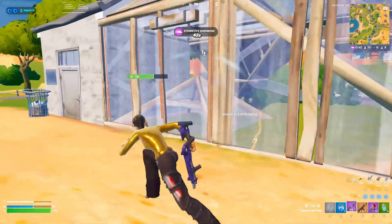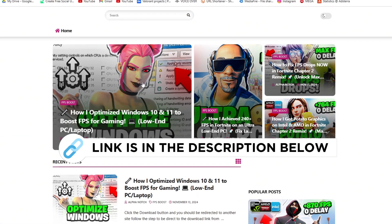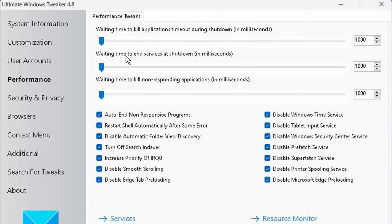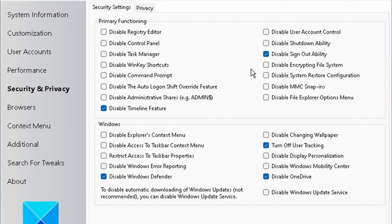Now open Windows Tweaker — run as admin, available on my official website. Go to Customization, disable Start Animations, and hit Apply (your screen will flash briefly — that's fine). Head to Performance, set the values to 1000, 1000, 1000, check all the options, and hit Apply. Then go to Security and Privacy: disable Timeline Feature, disable User Tracking, and disable OneDrive if you don't use it. Note: Windows Defender may not fully disable even if you check it. Hit Apply.